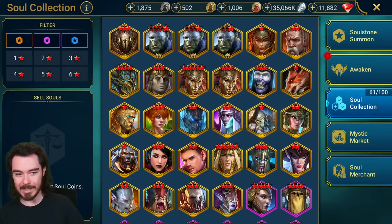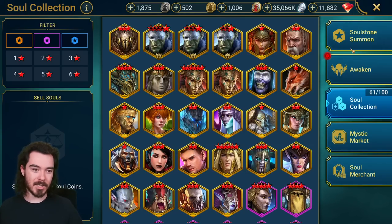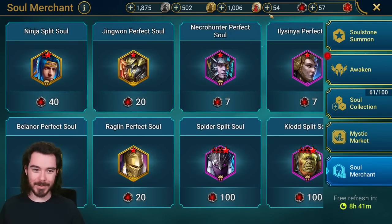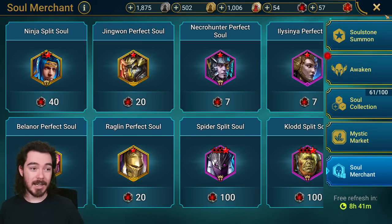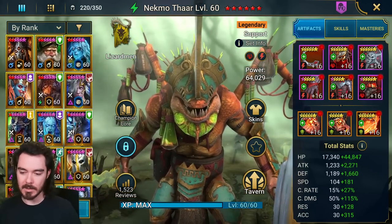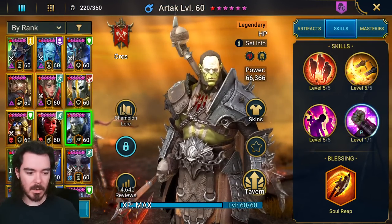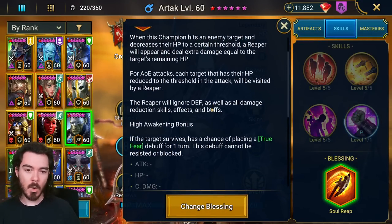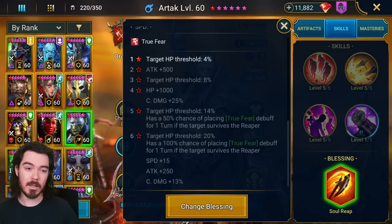I wanted to hold off on making this video because we had that Artak event, which also defined how we're building him. We could get the 2, 3, 4, and 5 star souls for him. I followed my own advice and got the 3, 4, and 5 star, bought the 1 star in the shop, and have been waiting for the 2 star. To make this a perfect build for Spider Hard, you will need Soul Reap with at least 3 star awakened. You might look at Soul Reap giving attack and crit damage and wonder why — you don't need either of those for Artak. He doesn't hit very hard and his damage scales off HP.